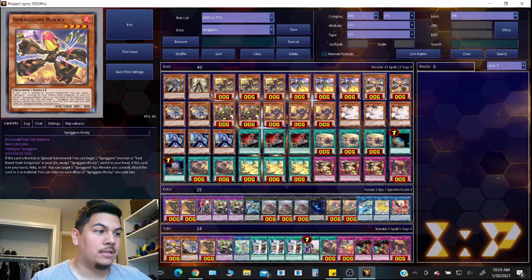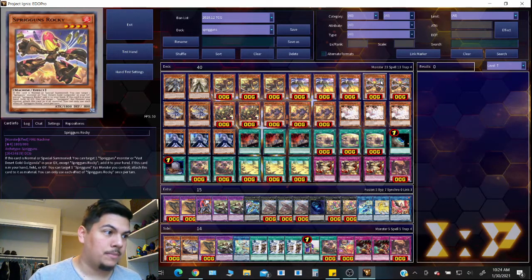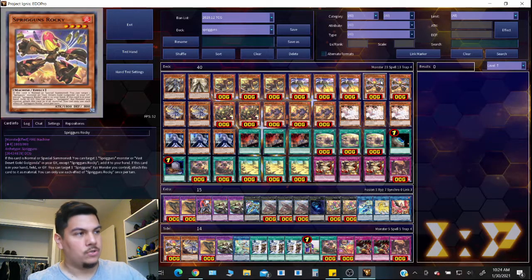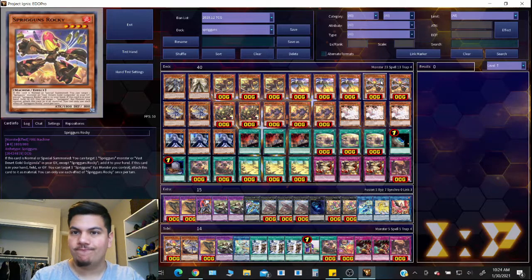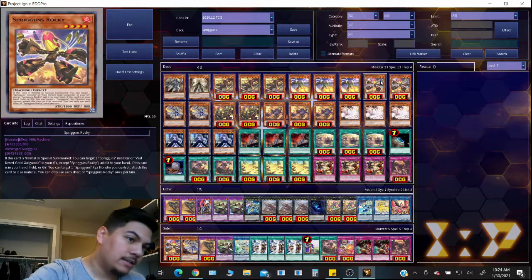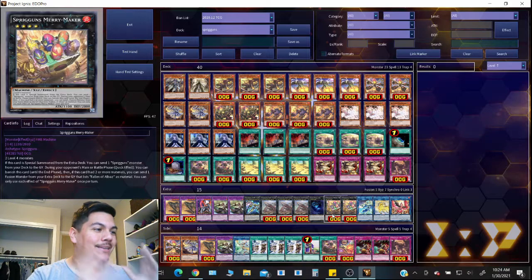The Spriggins Merry Maker Xyz monster is a crazy card. When this card is special summoned from the extra deck — and I love how they know the synergy, they don't have to be Xyz summoned, just special summoned from the extra deck, so Vast Desert Gold Gondola works perfectly — you can send one Spriggins monster from your deck to the graveyard, meaning you gain that second advantage. During your opponent's main or battle phase, you can banish this card, which means it's leaving the field by a card effect.